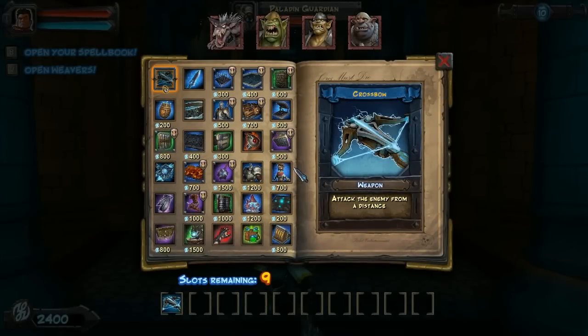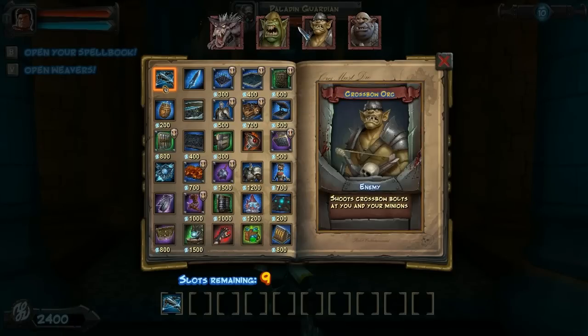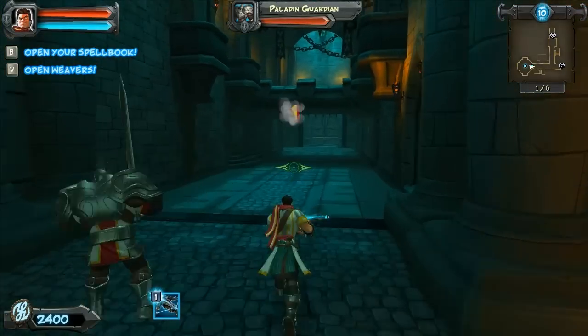Hey everybody, Gabestay here. This is the fifth episode in the nightmare difficulty of our five-skull Orcs Must Die walkthrough, and we're looking at the Runner's Alley mission. You can see we've got some kobolds, crossbowmen, and some regular ogres. Let me look at the map briefly.